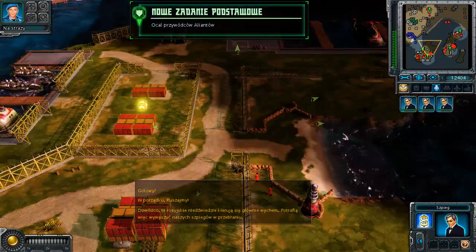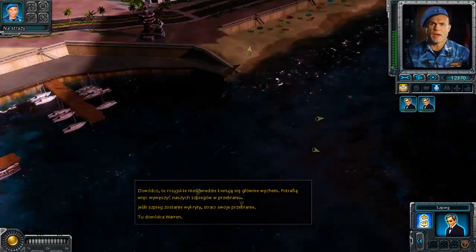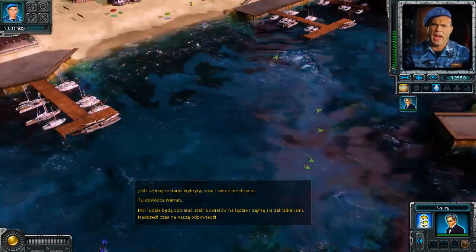Commander, those Russian bears operate mainly by smell — they can sniff out disguised spies. If the spies are detected they'll lose their disguise. Commander Warren here. My men will hold off the Soviet ground attacks and go after the hostages. It's time we hit back.